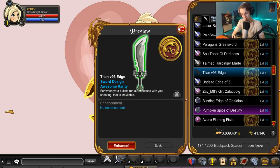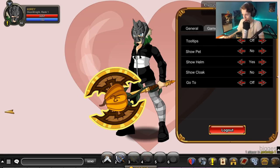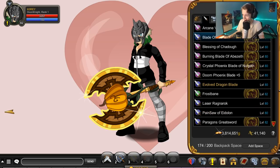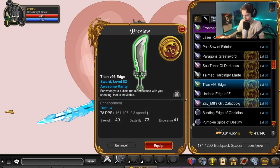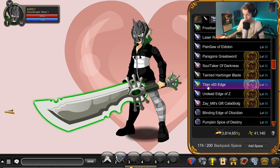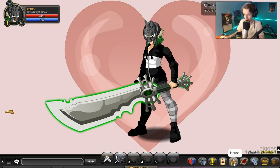We didn't get quite as much garbage last month, so if you want to check out that video it should be on your screen right now. Let me equip these — I want to see how big they are. Here's what Frostbane looks like on your character — that's really small for a sword that looks like that. And the Titan — for a blade called Titan, that's also pretty small.